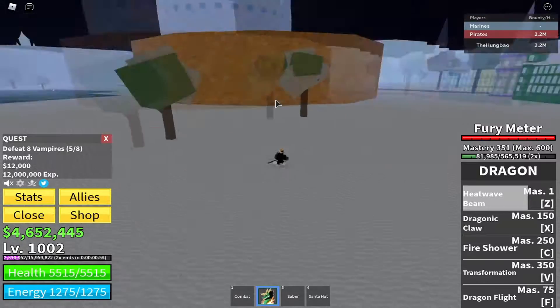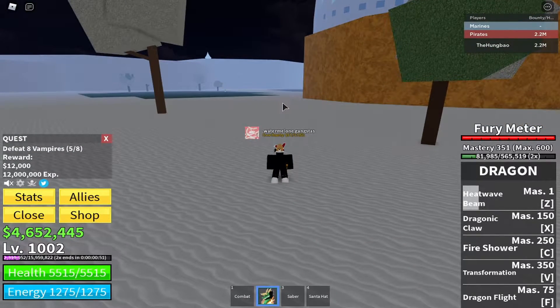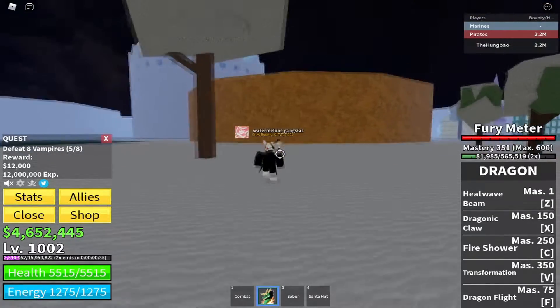Alright, your next attack — the one you get at mastery 150 — it's called Dragonic Claw. What it does is you pretty much throw yourself at them and carry them at high speed. It even does burn damage.